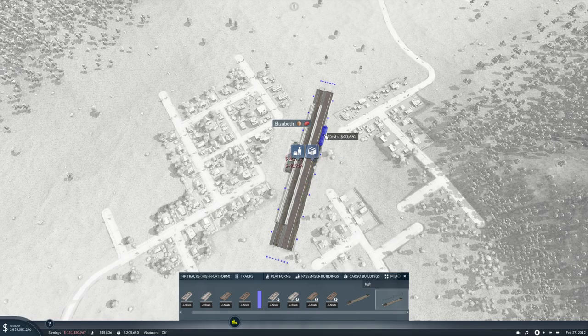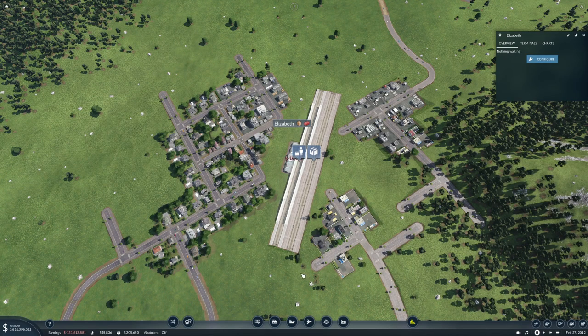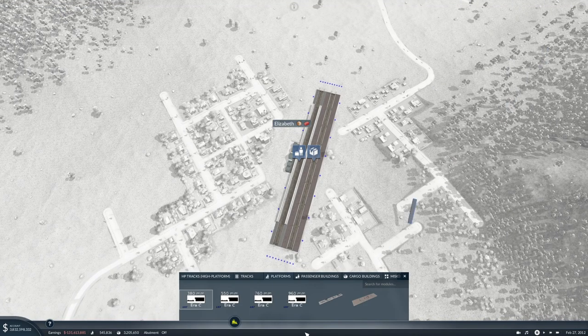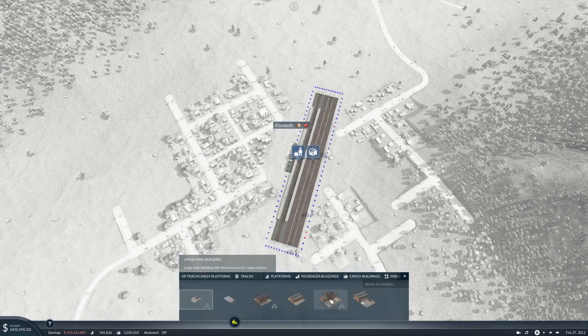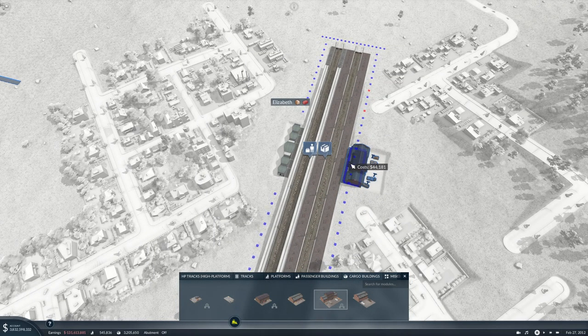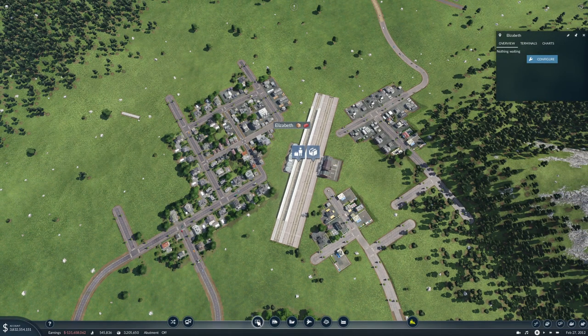I'm already planning another Transport Fever playthrough because I think this one is kind of nearing its end — the game is struggling a bit now, and I'm not sure how I feel about the spine lines. They make a lot of money but they simply can't transport enough. It feels like we need cargo buildings. So there — now we need to hook it up to the street.